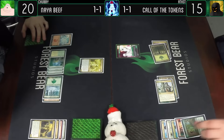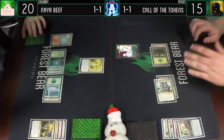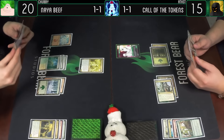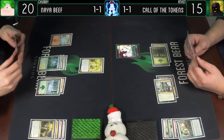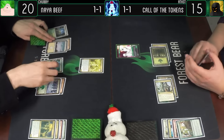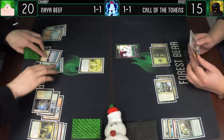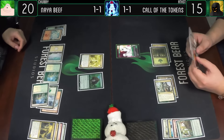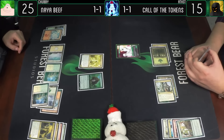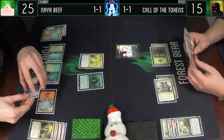We're going to cast Revive - returning Call of the Conclave to the hand. Man, you love that card. Untap, draw a card - that's a decent one. It's a Watchwolf with ridiculous synergy in this deck. Snow-Covered Plains. Thragtusk - gains five life, go to 25. You haven't dealt damage to me yet, have you? 25. You kind of had a 5-4 for a while. I did have the opening salvo.